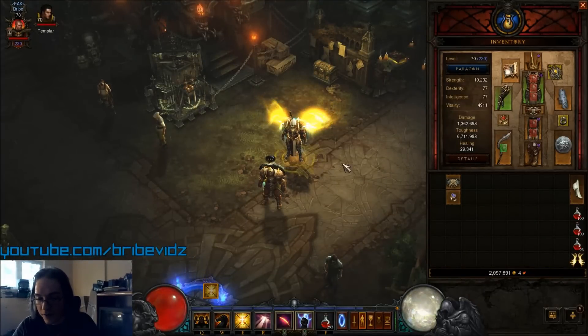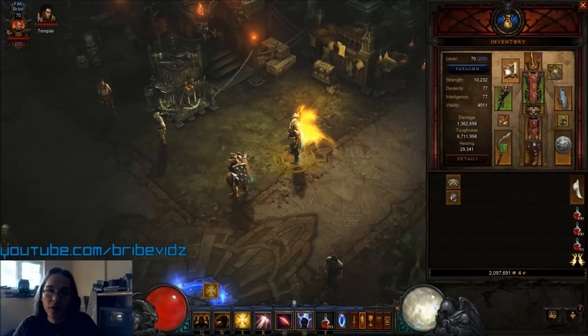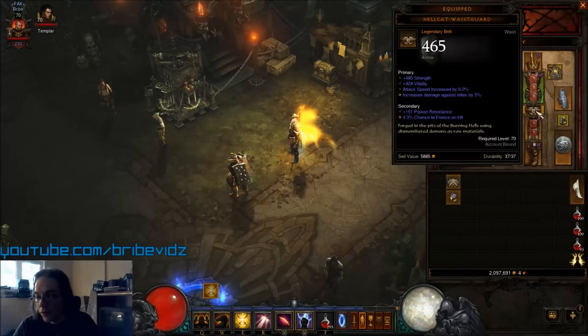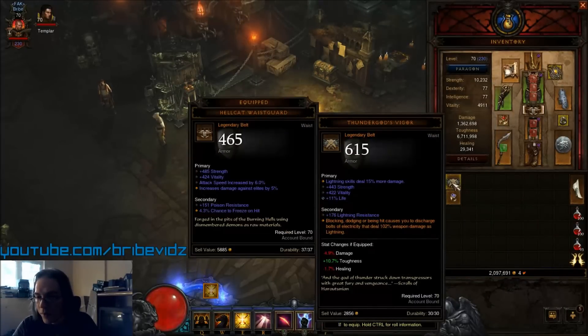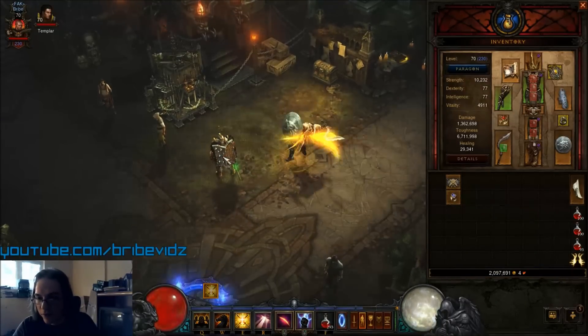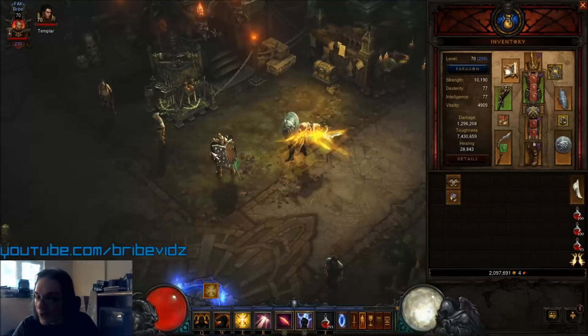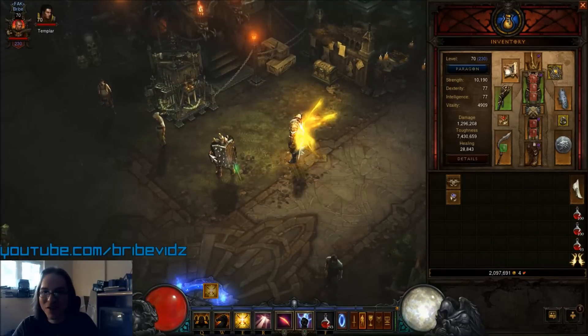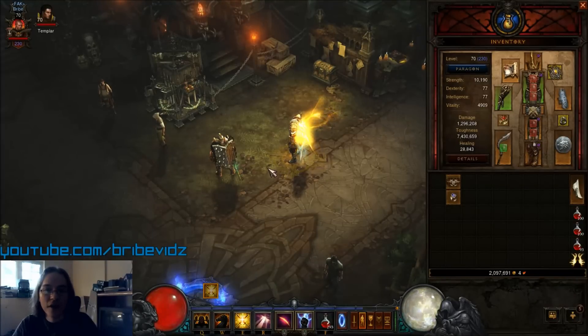The best example: let's use the ability Slash with Lightning. Let's say this swing does 3.2 million damage. This Waistguard has a 6% Attack Speed increase. This belt has a 15% Lightning skill damage increase. So do I want to attack 6% faster and hit for 3.2 million, or equip this belt and hit for 4 million because of the extra 15% damage? I might lose character sheet DPS, but the effective damage I deal far outweighs it.